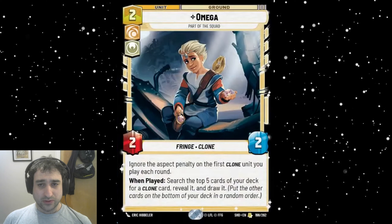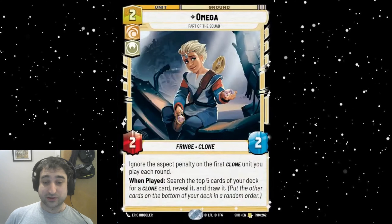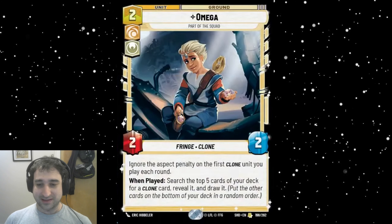Omega is a 2/2 hero yellow card. The text on it is: ignore the aspect penalty of the first clone unit you play each round, and when played, search the top five cards of your deck for a clone card, reveal it, and draw. The second half is kind of like a Mon Mothma ability — Mon Mothma is a 1/3 that does the same thing except for rebels. Omega is a 2/2 that does it for clones, and I prefer the 2/2 stat line. That part of the ability will depend on how many clones we can put in a deck, whether they'll all be units or if we might get some events with the clone tag. The first part — ignore the aspect penalty — I think is basically flavor text. I can't imagine building a deck to include off-aspect clones and then playing a 2/2 and thinking it'll stick around for me to play those off-aspect clones.